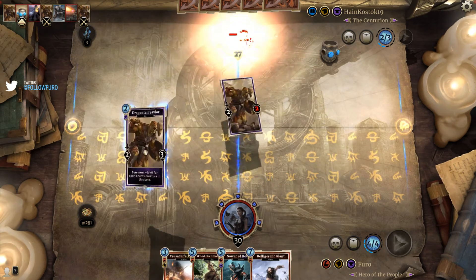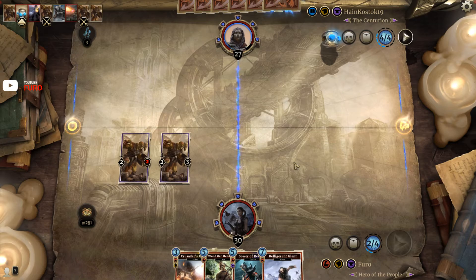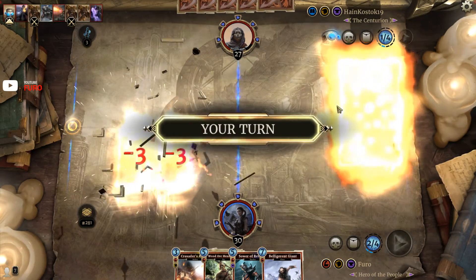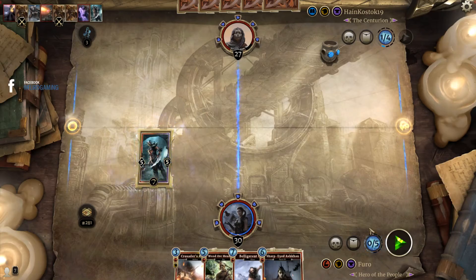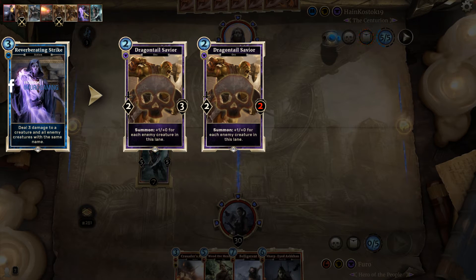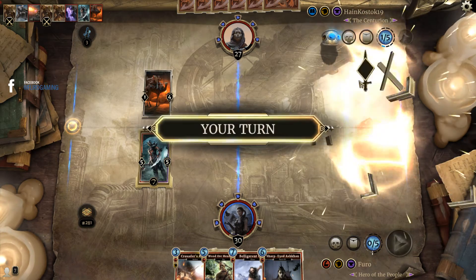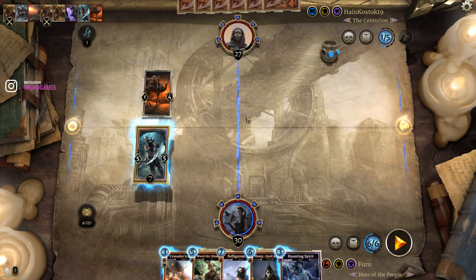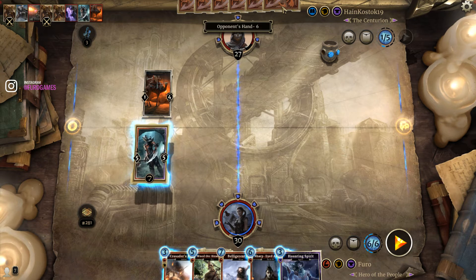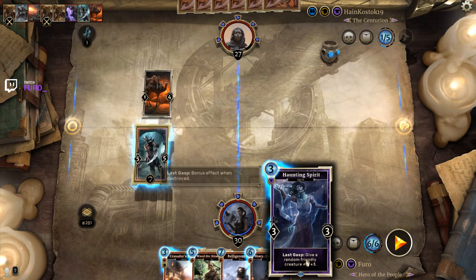Going for the East March for the tempo play — having another unit on the board and a better target for him to kill, while keeping the orc for the Wood Dog Headhunter charge. The Dragon Tail was not strong on its own, and would have been better with something bigger on it, but it's another orc. We'd have had a decent survival chance with Reverberating Strike — a card I revealed — but that kills both Dragon Tails. A Merchant's Camel appears; he drops a Warcraft and a Barrow Stalker. Going Crusader's Assault to hit that and get more cards, then playing the Hunting Spirit.